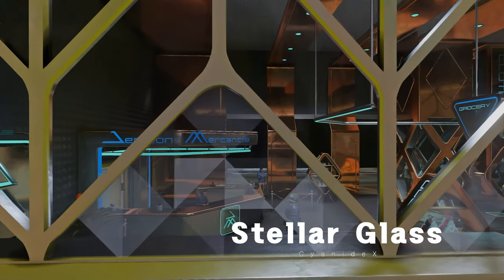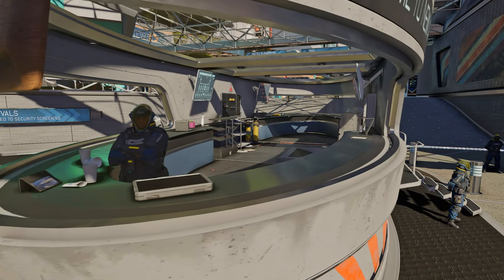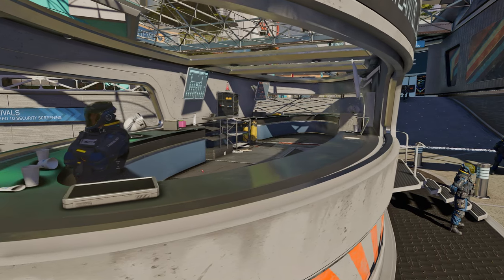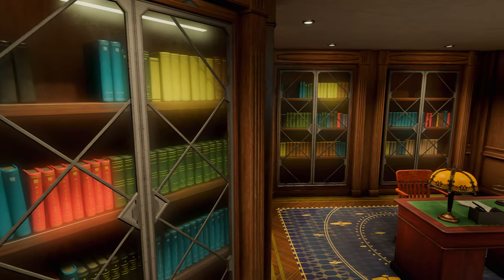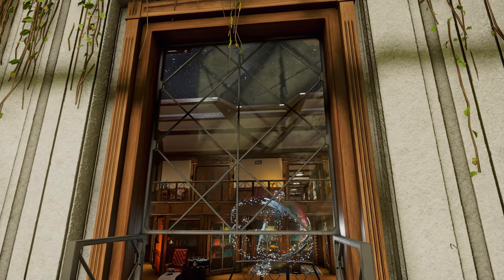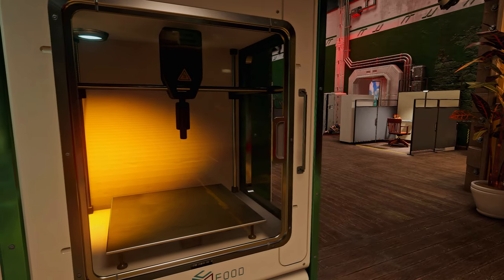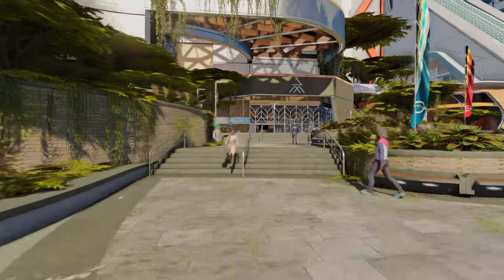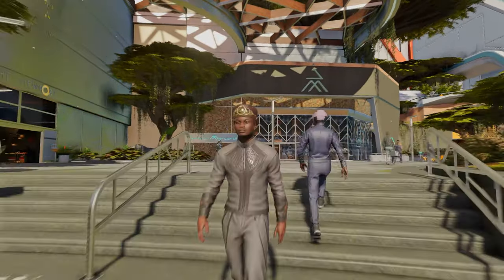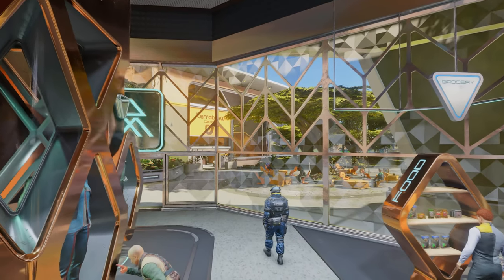Next up, I'd like to introduce the Stellar Glass mod. This mod provides realistic textures on glass surfaces, adding more realism to the environment with flat normal maps and reduced surface noise. It's considered one of the best mods to eliminate ripple patterns, chunks, and dirty glass textures. Through this mod, you can achieve a more sophisticated level of glass. Enjoy a visual upgrade one step further.